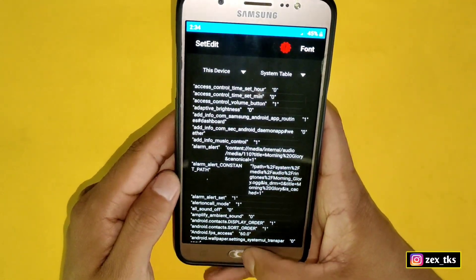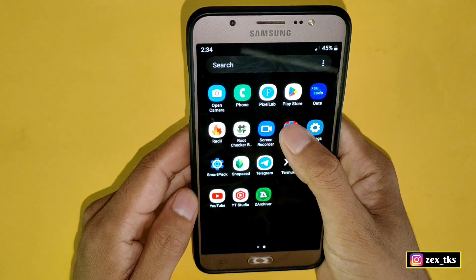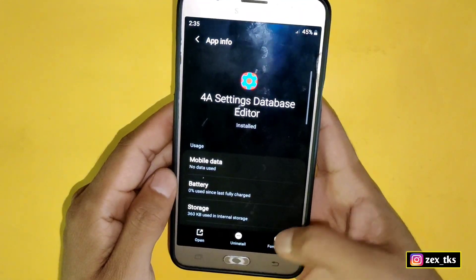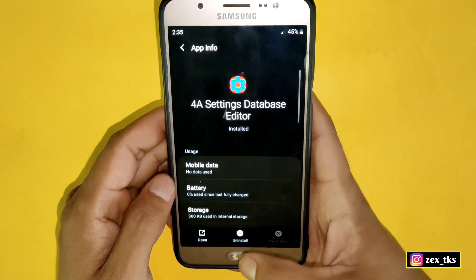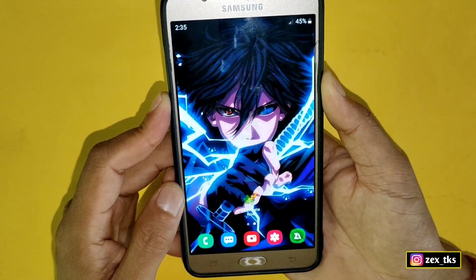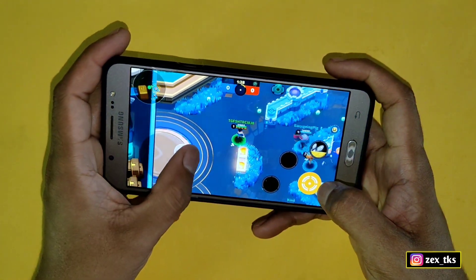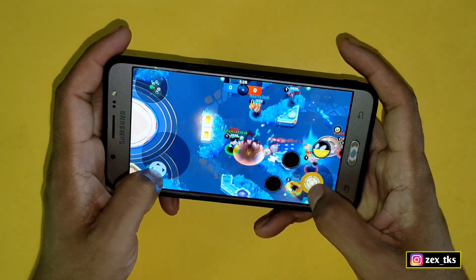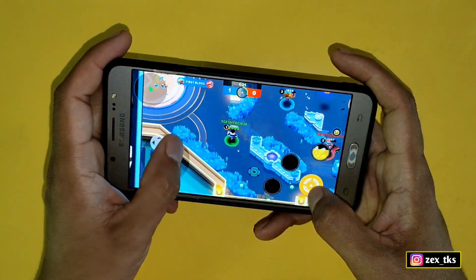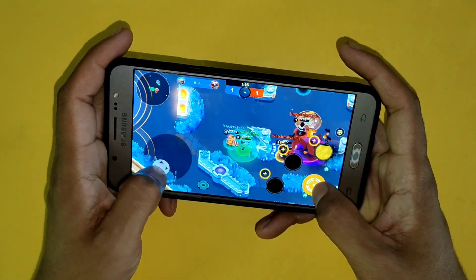After adding all the commands, you need to first stop the SetEdit app. Go back to the home page and reboot or restart your device once. I hope these SetEdit codes will help to increase your gaming experience — it's a most requested video and that is why today I decided to make this video. That's all for today, see you in the next video, till then take care and signing out.